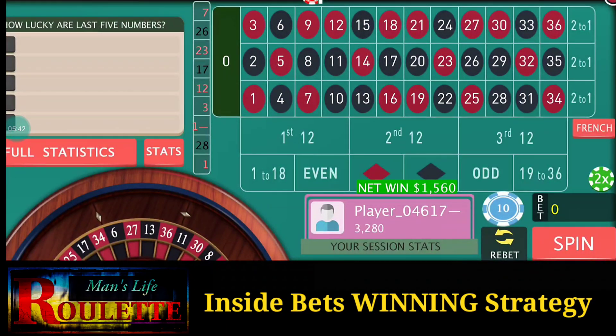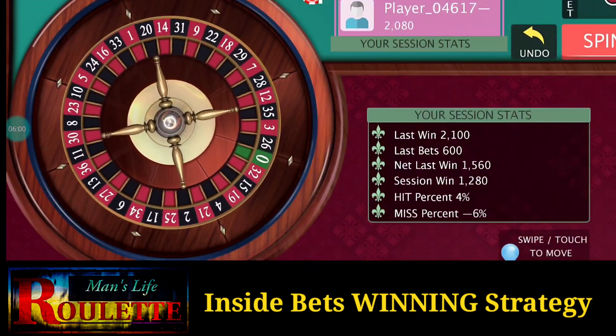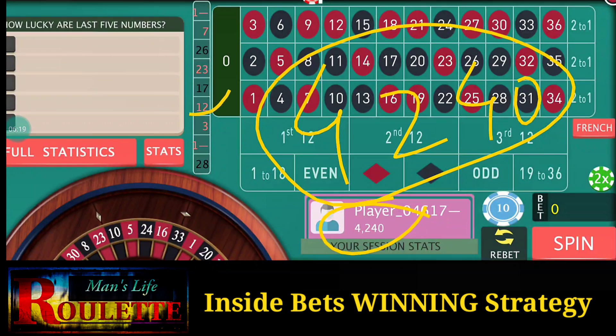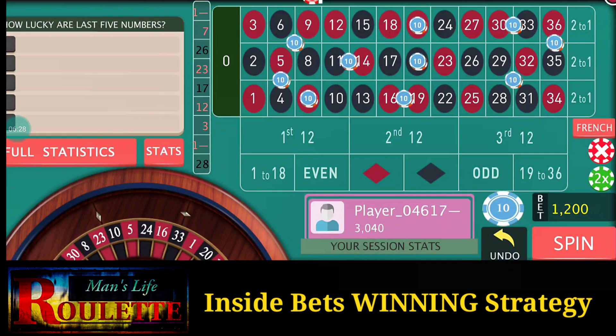I win here — you can see the bankroll, I've almost covered all my losses. Time to double the whole bets because my last spin was a win, so just repeat and double. It's number 19 and it's a winning number. Now you can see the bankroll is 4240. I lost a lot of spins — from spin 12 to 7, I lost almost 5 to 6 spins in a row. From 3 to 26, I lost one, two, three, four, five spins in a row, but still just two wins after five losses and I made a good profit.